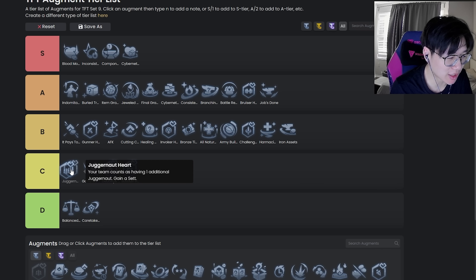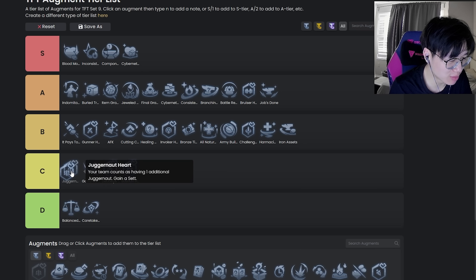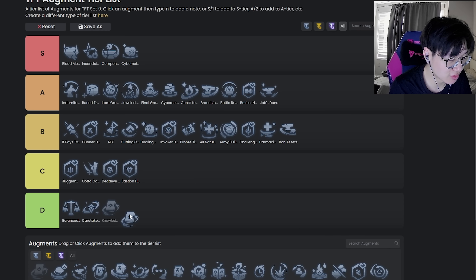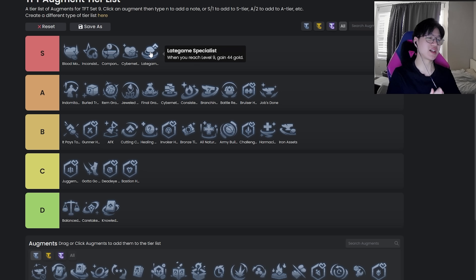Juggernaut Heart — this one's hard to rank because vertical Juggernauts is actually pretty good and underrated. Because it's so underrated and underplayed it's hard to judge exactly how good it is. I haven't personally ever taken it, but I think it has potential. I want to put it low B tier but I can't quite bring myself to do that, so I'm probably just going to put this one in C tier.